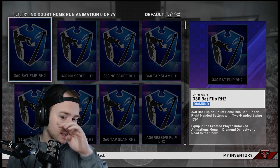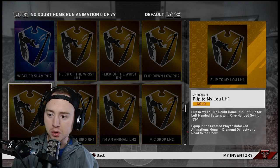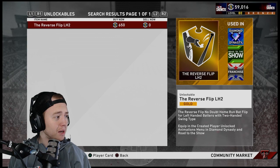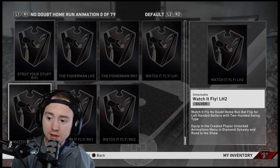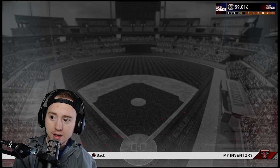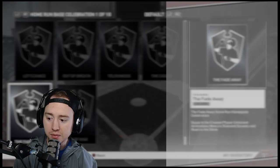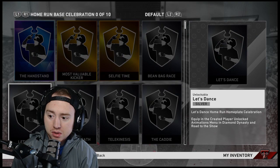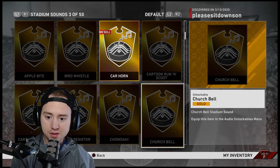Same goes for your unlockables. Check those too. A gold bat flip unlockable is worth 650 stubs; even a silver is 215. I've got a home run celebration — the Fade Away — I bought it for 105 stubs and it'll sell for 184. That's easy money. Check all of these: batting stances, home run celebrations, pitching animations — don't ignore non-player cards, go through everything.